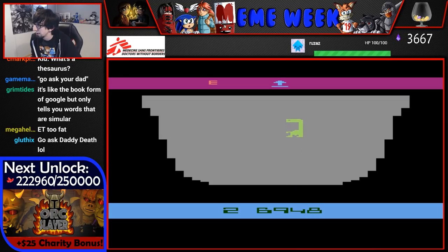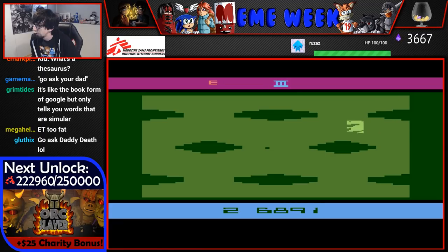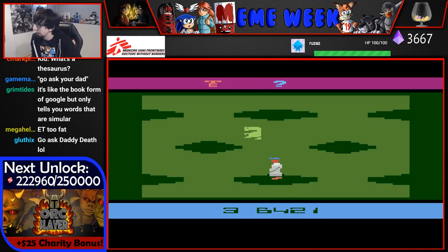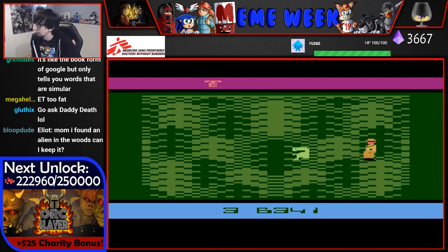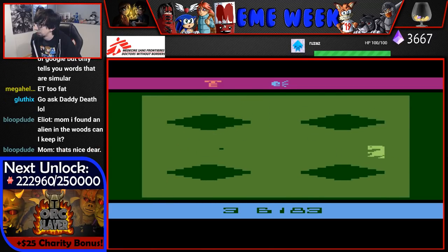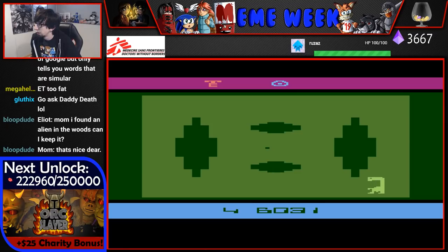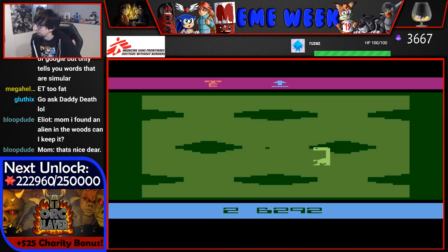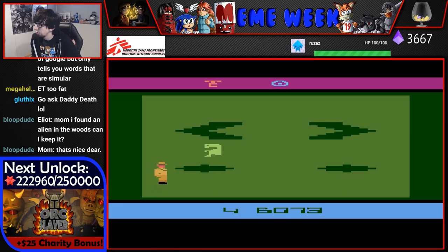Oh, that's not what I wanted. Now I'm over here. We got three pieces — I think that's the whole thing. Now I gotta find the call home zone, which could be anywhere. This guy follows me the whole time. I might also want to get nine Reese's Pieces so I can call Elliot, because if any of the bad guys are on the screen when I call home, it doesn't work.